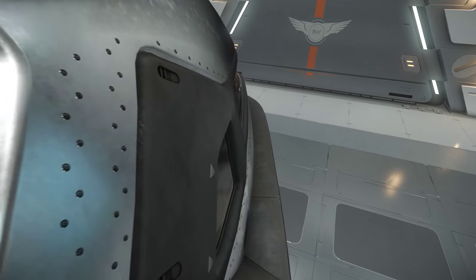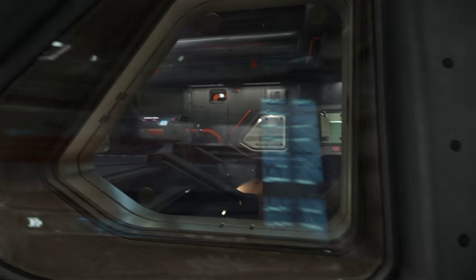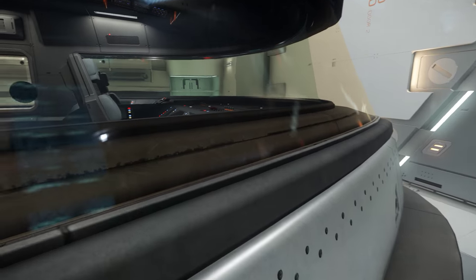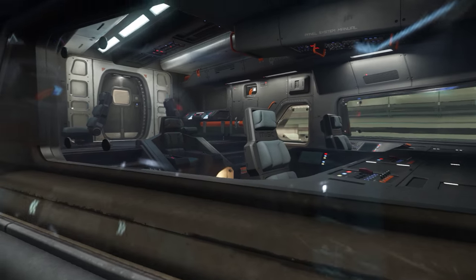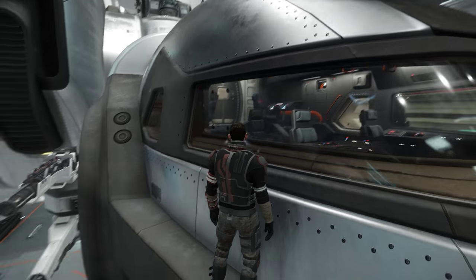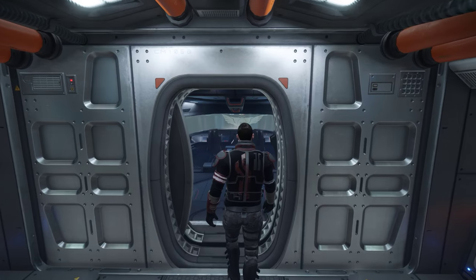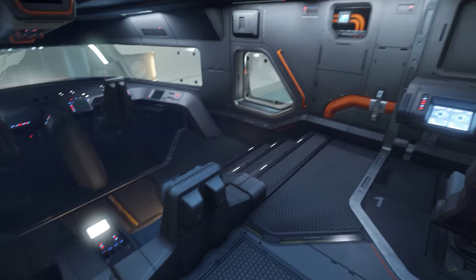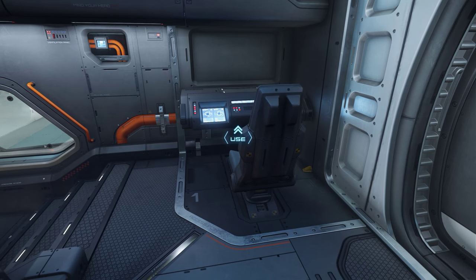An interesting place to explore on the outside is around the front of the cockpit. Obviously we've got these size 4 weapons either side, but there's a nice little ledge which you can actually walk along and have a look into the cockpit. And of course this is what it looks like inside.